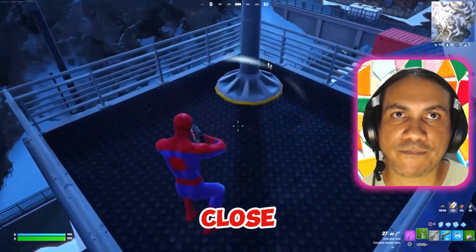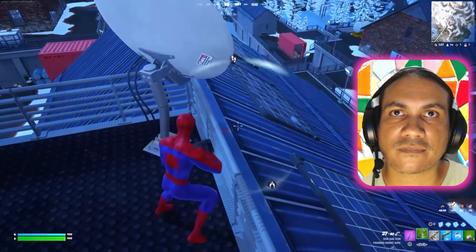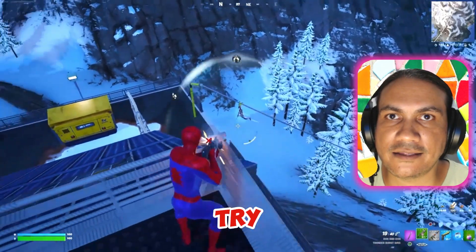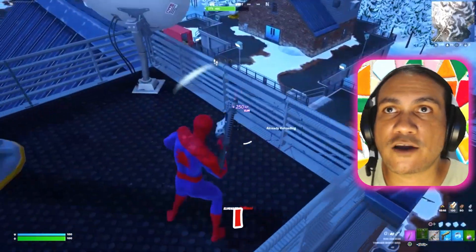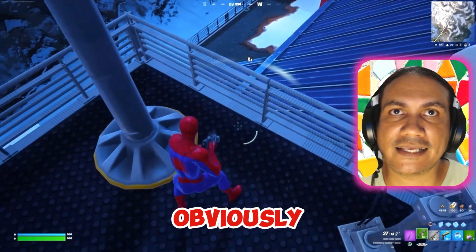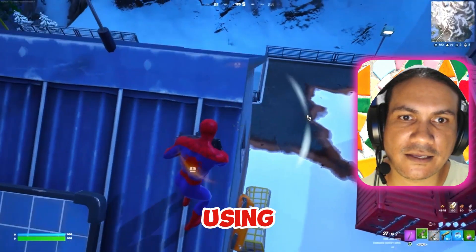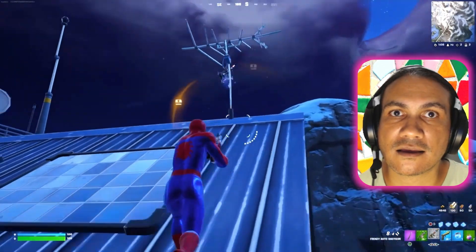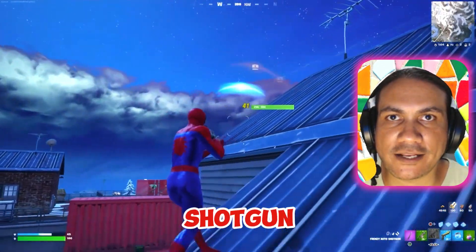There's a player close by, and there's a player entering on a zipline. Let's try to eliminate that player. I got that player by surprise — he obviously didn't see me up here. This player is using trampolines.